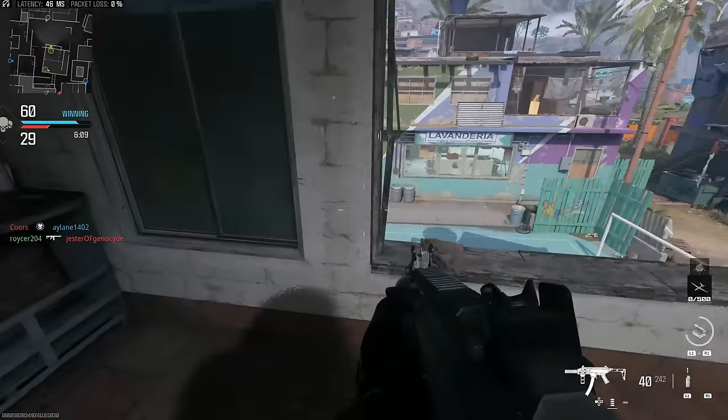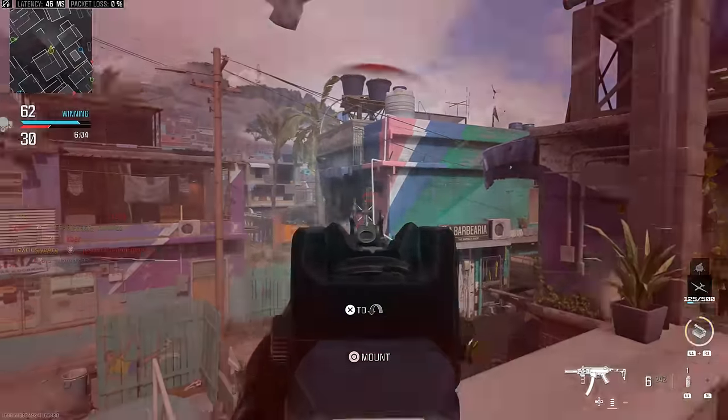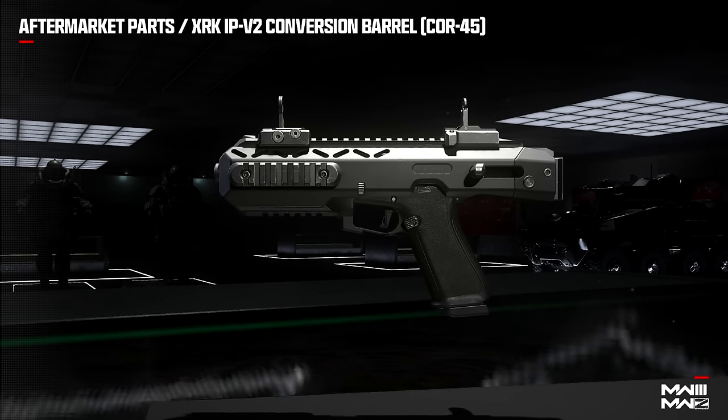Let's move on to aftermarket parts. There are going to be six aftermarket parts available at launch, with more added down the road. In the beta we had access to the Jack Annihilator Bullpup conversion for the Pulemyot 762, as well as the Jack Ferocity Carbine Kit for the Renetti, which turned it into full-auto and made it effectively the best SMG in the game even though it was a secondary. On top of this, at launch we're going to have the XRK IPV2 Conversion Barrel for the COR-45, which introduces binary fire that effectively doubles the rate of fire.